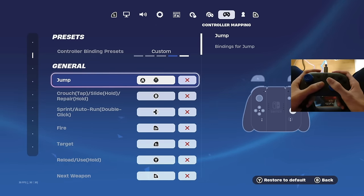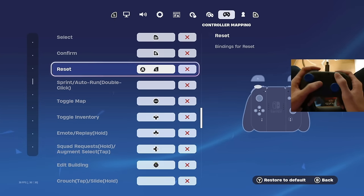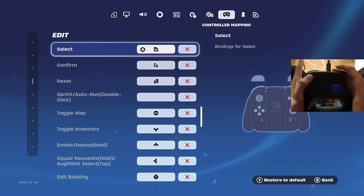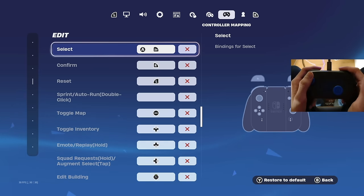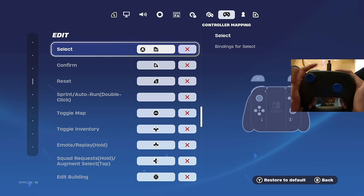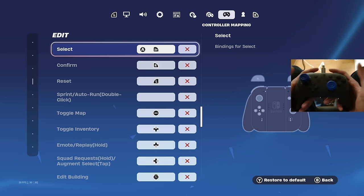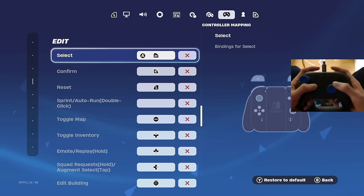I have jump on right stick so I don't have to take my finger off the sticks. My editing is on left stick, reset on L, confirm on R, and select on ZR. So to edit it's: edit, select, confirm — very simple without taking my finger off the sticks. With auto confirm edits on 'both', to reset I only need to press edit and reset. These are by far the best editing binds for non-claw.